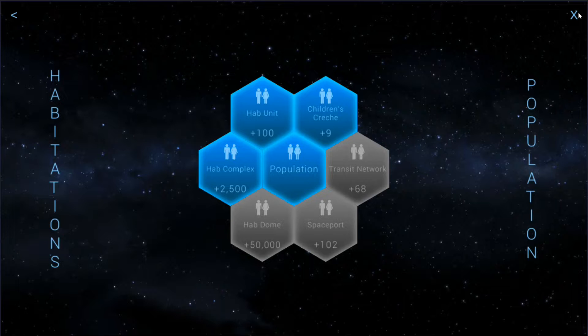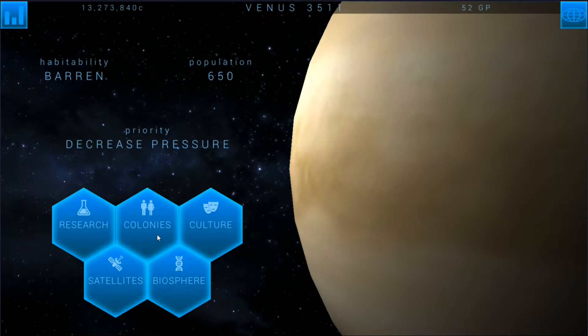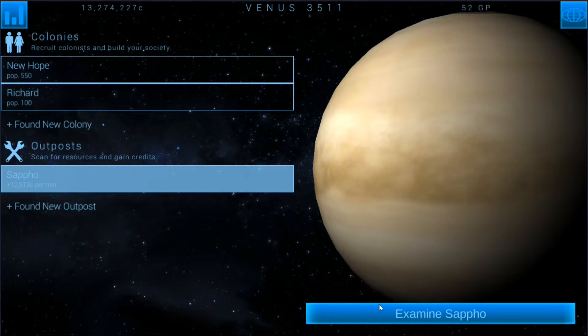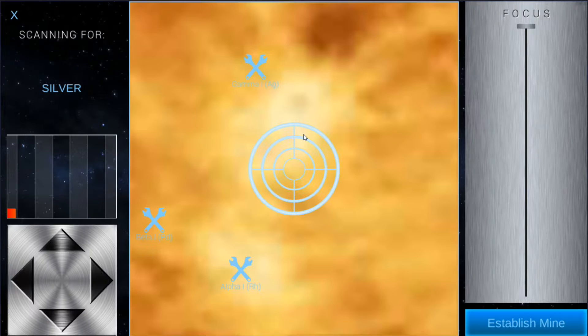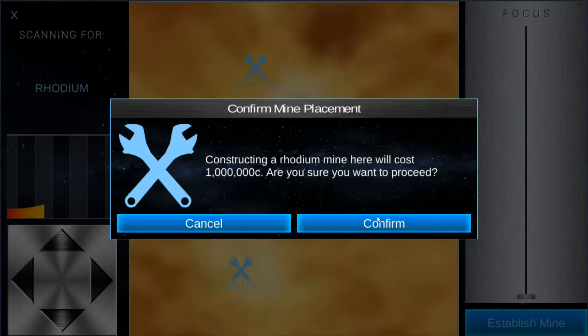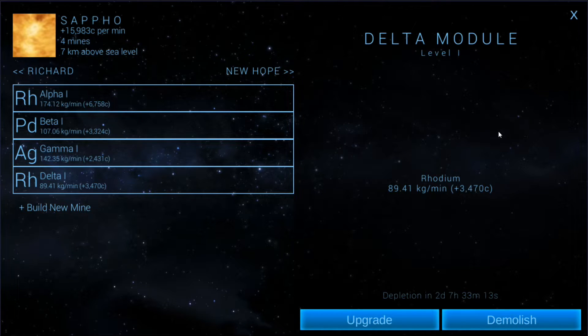I'd really like to work on the hab dome. So we'll get the one O2 filter up and kind of play around with it a little bit. How are we doing on the mining? I found a couple of different things. I thought about getting one more outpost set up. I think I've mined this area for any really rich resources — there are a few spots that are still okay, but I haven't found any really big rhodium spots.